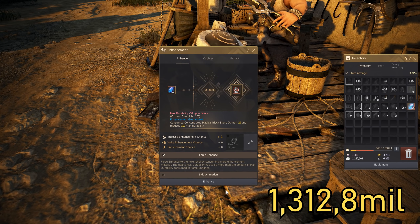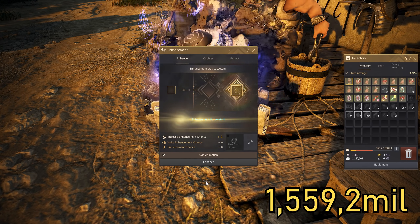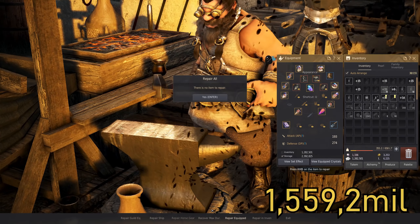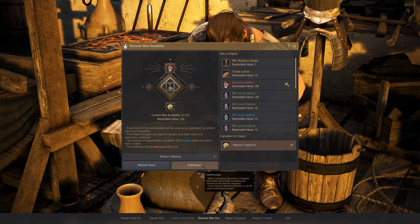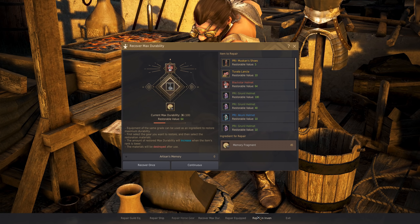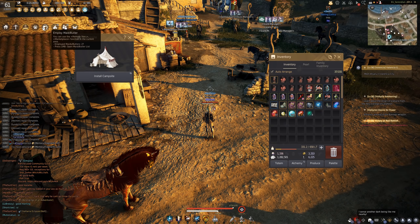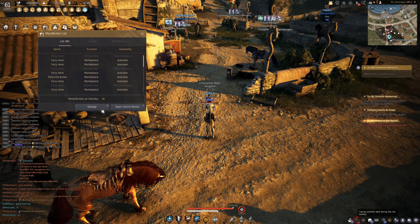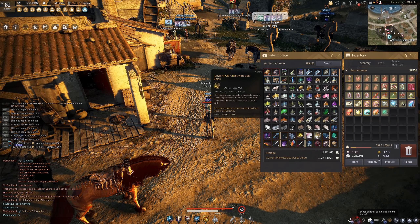From 13 to 15 you are force enhancing it — 23 stones and minus 80 durability. Then 29 stones and 100 durability.